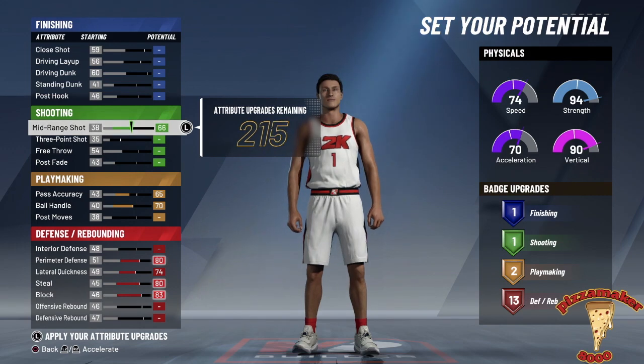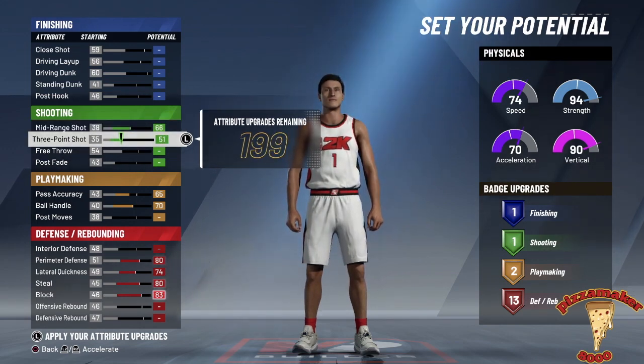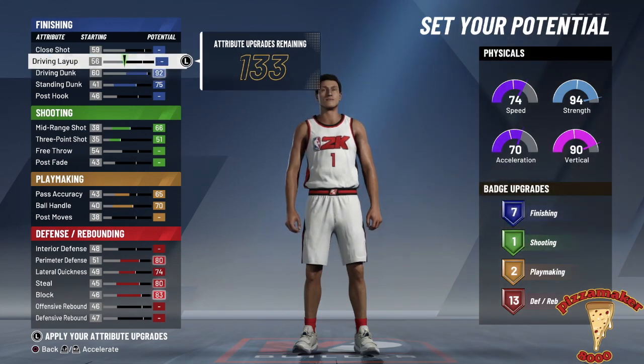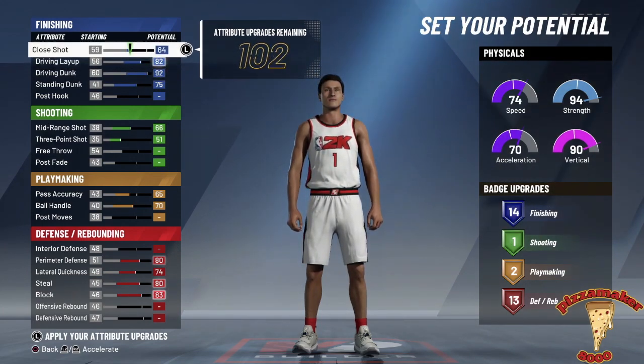Now we're going to go through the mid-range shot. The way that this archetype system is set up, it's kind of hard for you to be a sharpshooter. As you can see, there are five different things that you can upgrade for finishing, and there are eight for defensive slash rebounding.